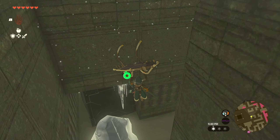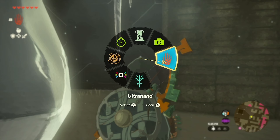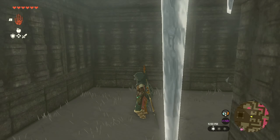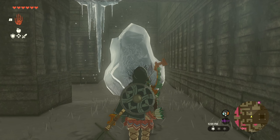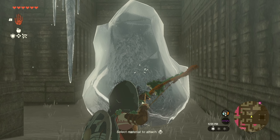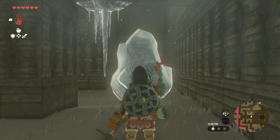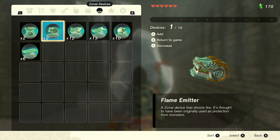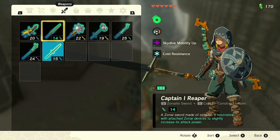Let's jump in. I wish we had something - oh, maybe we have a flame emitter. Let's check. Yeah, we do! We just need to fuse it with something. Let's see what we got.